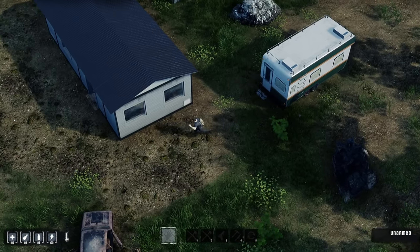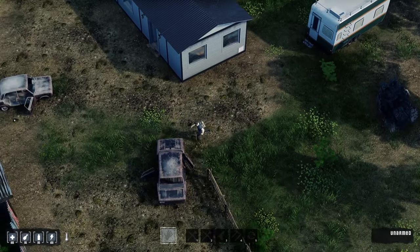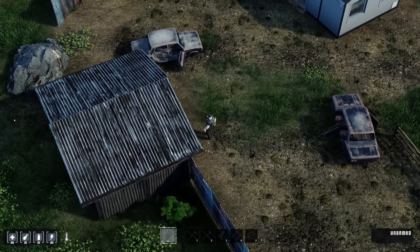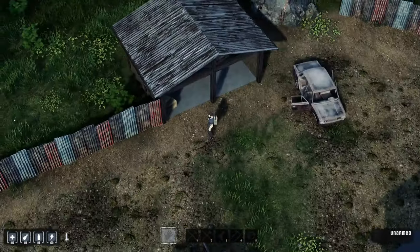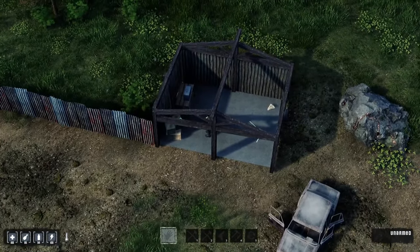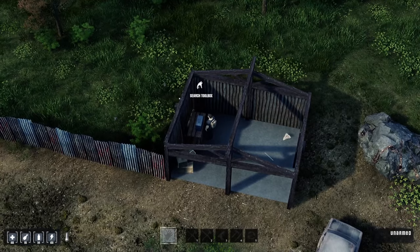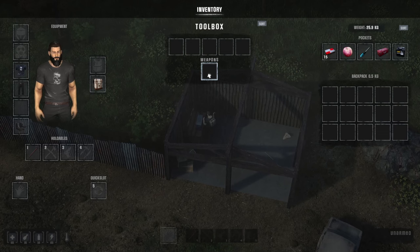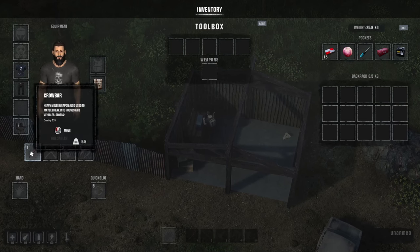Letters can't kill zombies, and we're all about killing zombies — all about surviving on this channel. You can hit Q and E to rotate for a better view. Search the toolbox — there's a crowbar. The crowbar lets you use it as a weapon, but you can also use it to break into locked buildings or houses.